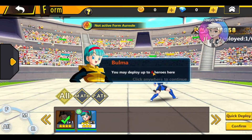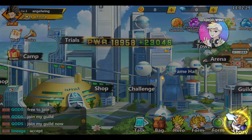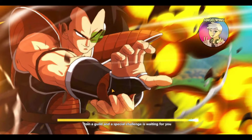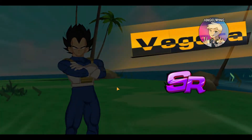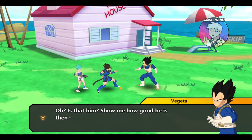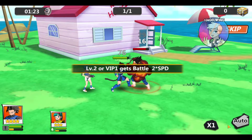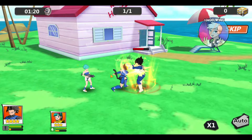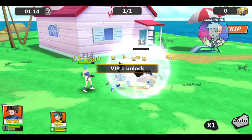Please follow the instructions. Quick deploy. This is how it looks in the formations. There is an idle system also. We are fighting Vegeta from the beginning. She brought me to fight Vegeta, and she is helping me also. There is a skip button that we need to be AP too.